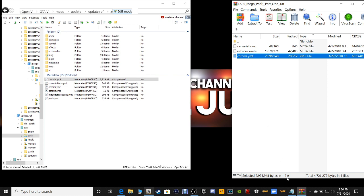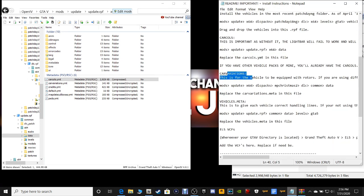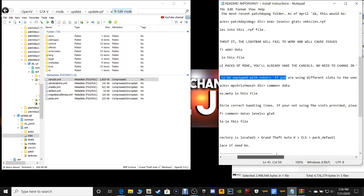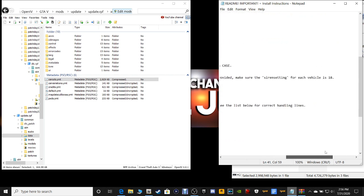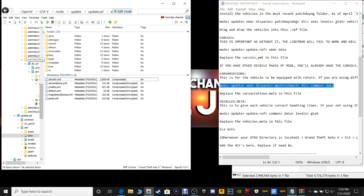Now let's pull up our notepad again. The next one we're going to put in is our Car Variations. Again, it tells you what it's for — this is for the vehicle to be equipped with rotors. If you're using different slots to the ones provided, make sure the siren's setting for each vehicle is 18. So this is what causes your vehicle to have working rotors. This is going to be our pathway right here, so we're going to go back up in our OpenIV.